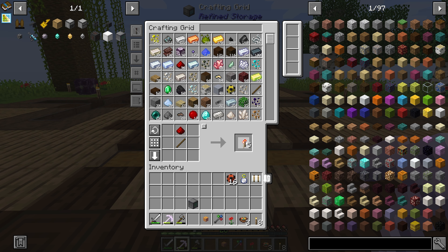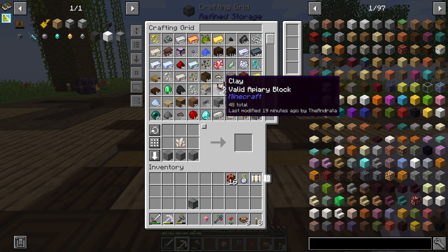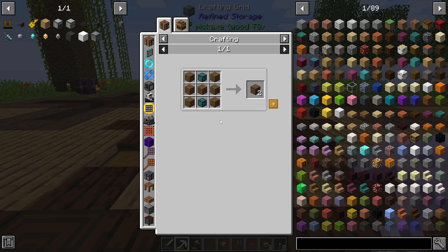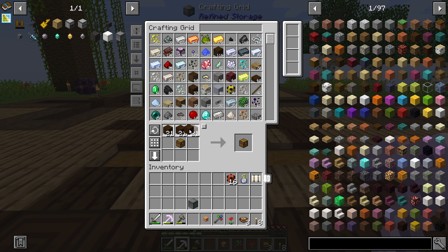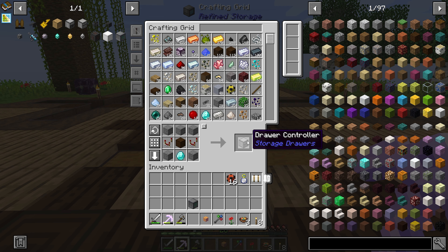It's going to require one, two, three, four, five, six of those. We need drawers. We also need a drawer, which I have a regular drawer bookmarked here. There we go. Drawer. And we can make a drawer controller.